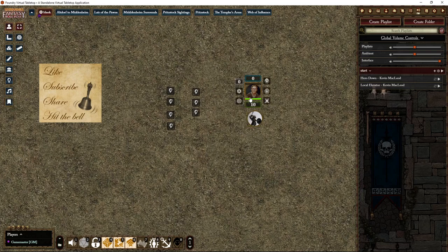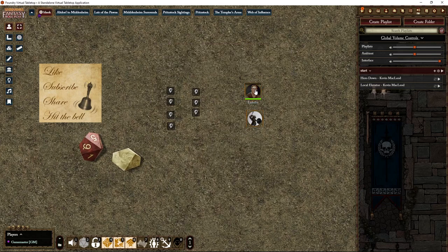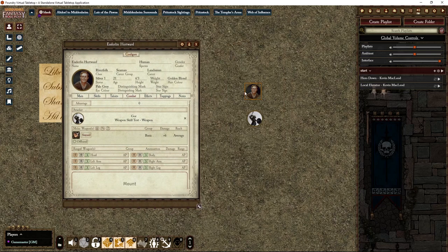One cool feature is that if an actor is targeted and subsequently attacks — so when you start an opposed test — in the combat tab they will see whoever or whatever is attacking them. That's a neat feature, pretty helpful when you have loads of tokens on your map and the player might not know what is attacking them. If multiple things are targeting or attacking you, the list will expand.